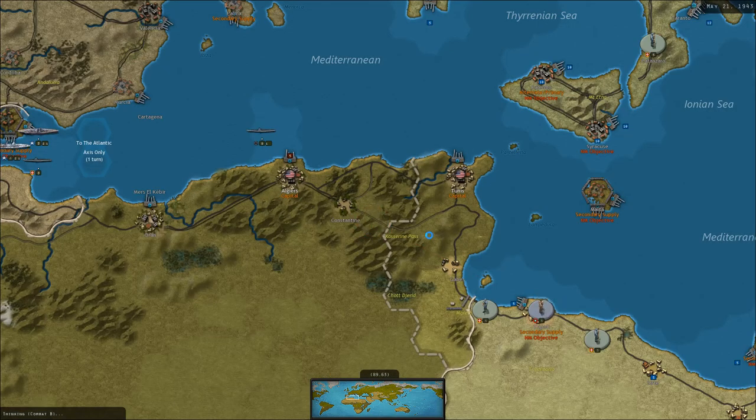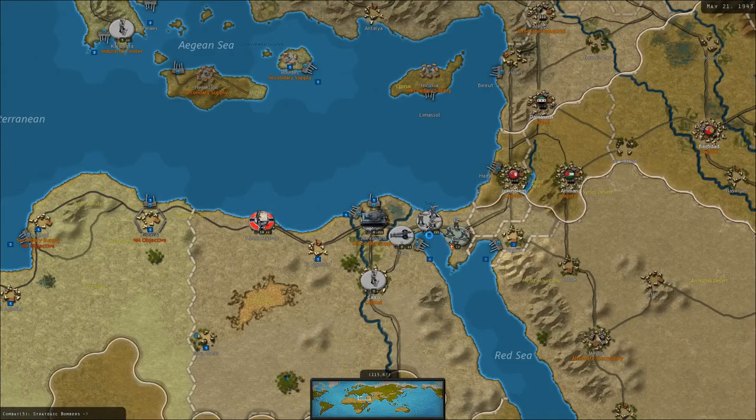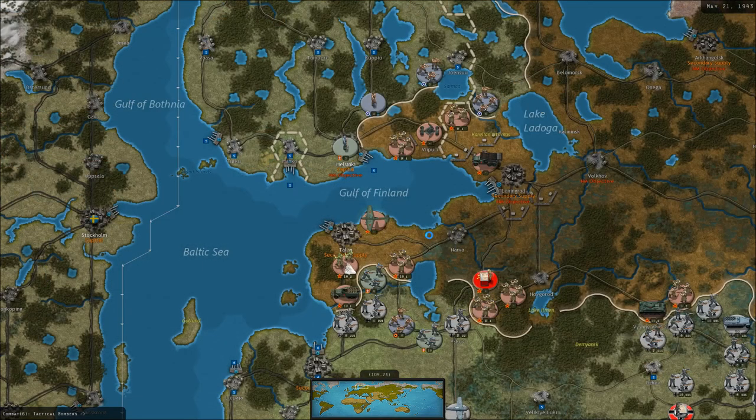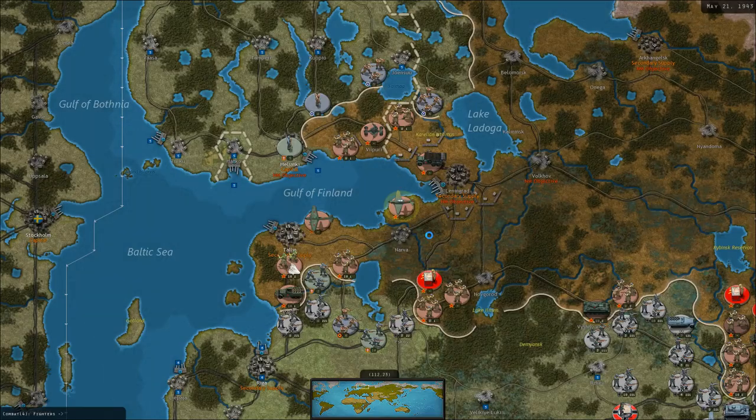American bombers are hitting Tripoli. British bombers out of Sudan are hitting Alexandria. American fighters out of North Africa are hitting submarines. Soviet bombers in the Baltic are hitting Italian troops there. There are raids and interceptors galore north of Moscow, and one of the Italian units there is gone. The Soviet Air Force has suddenly, out of nowhere, become a bit of a potent threat that we have to deal with.